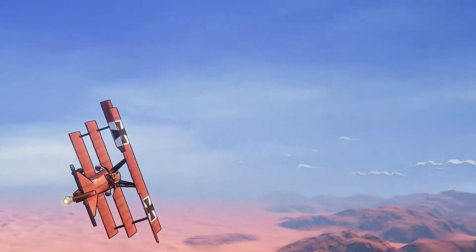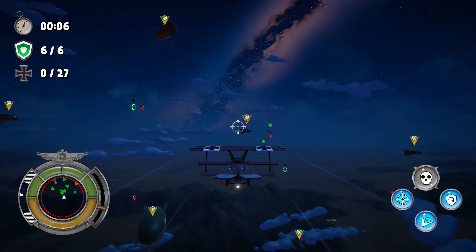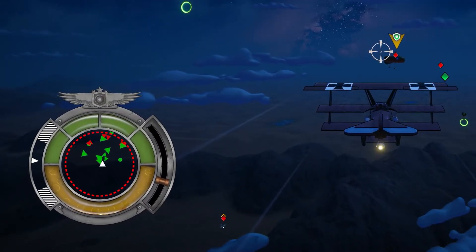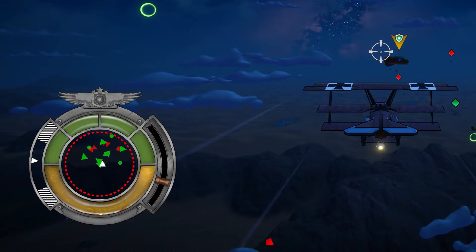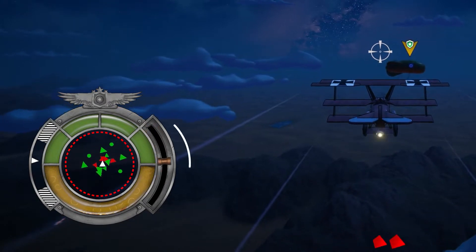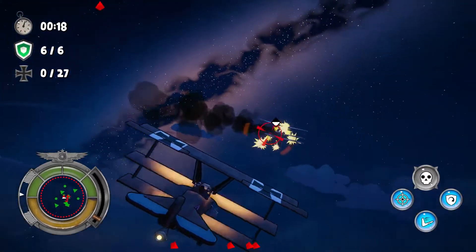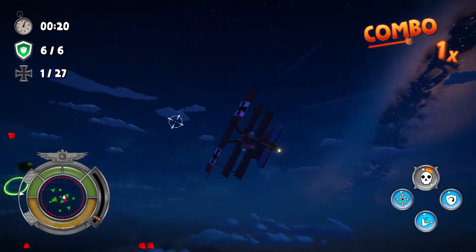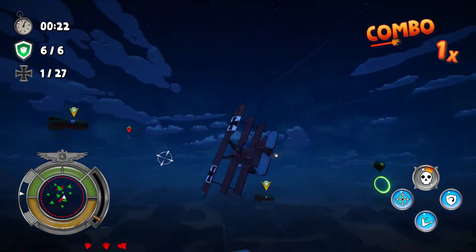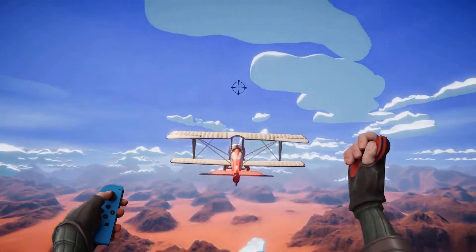It's time to get behind the controls and start your pilot training. Let's start with some basic information. In the bottom left corner you can see a health bar and a fuel gauge. Using the lever here you can accelerate and decelerate. Remember that before firing a short burst, you can aim to make sure that the enemy will go down.